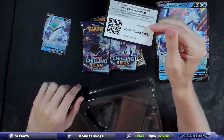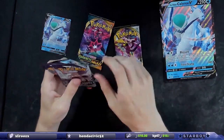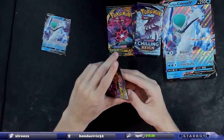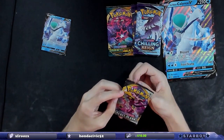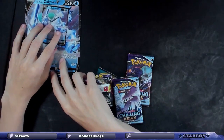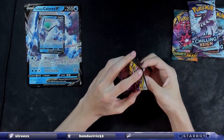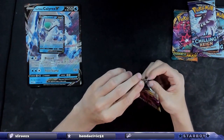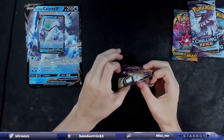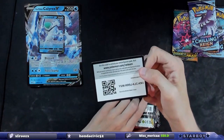There's the code card. We get two Chilling Reigns, a Darkness Ablaze, and a Rebel Clash. We're gonna open Rebel Clash first. We'll stack these on top of each other and just do Rebel Clash. I think it's only gonna be like a 10-minute stream, nothing crazy.